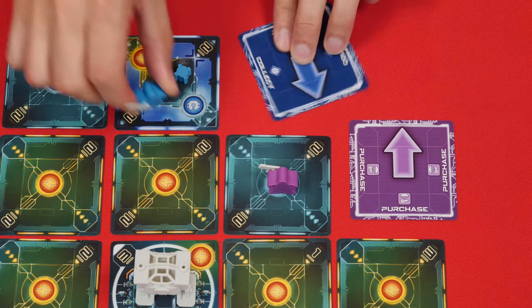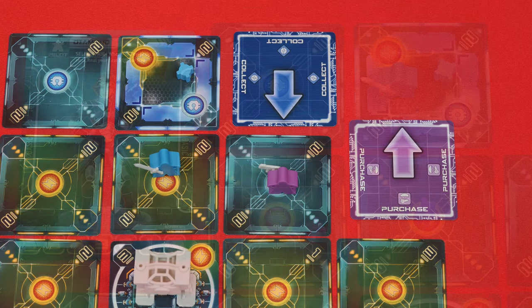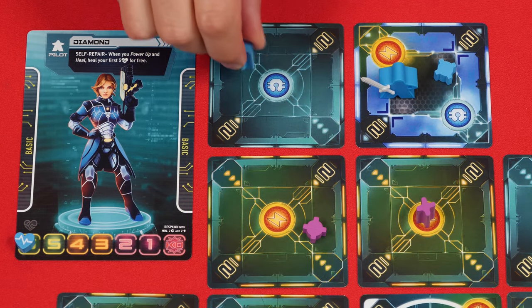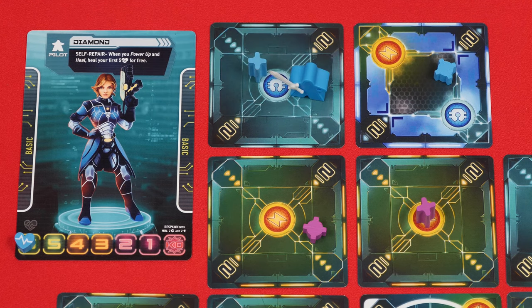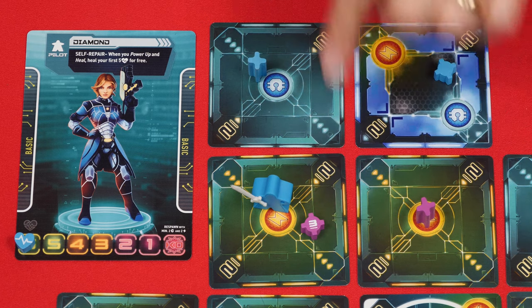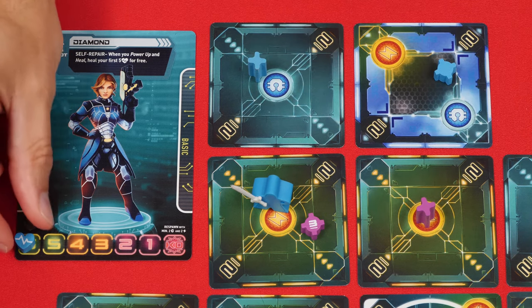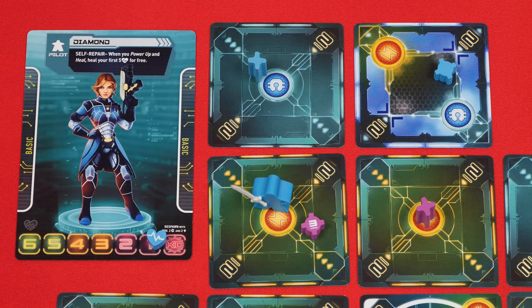During the game, mines and turrets will be added to the arena, and entering spaces with your own causes you no damage. But if you enter a zone with an enemy mine or turret, you take damage from them. For a mine, flip it over, and then add its value to the number in its zone — this is how much damage you take, so in this case a total of 5. Anytime you take damage in the game, reduce your health by moving this token that number of spaces. Then after taking damage from the mine, it is returned to its owner's supply where they can use it again later.